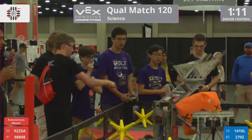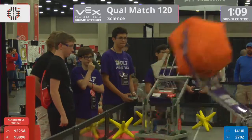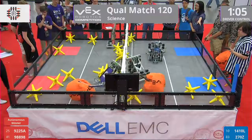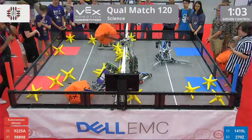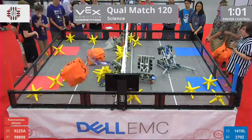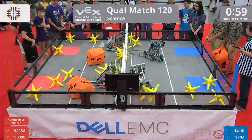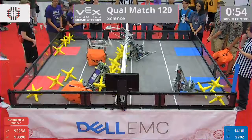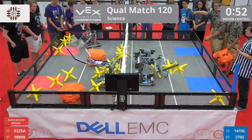Seven stars delivered simultaneously from the Blue Alliance, all falling into the near zone for one point apiece. If you're just joining us, the yellow stars are worth one point if they're in the near zone — that's the taped-off zone closest to the fence. If they're in the far zone, they're worth two points. The cubes, meanwhile, are worth two points in the near zone and four points in the far zone.